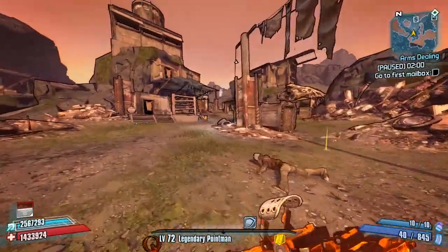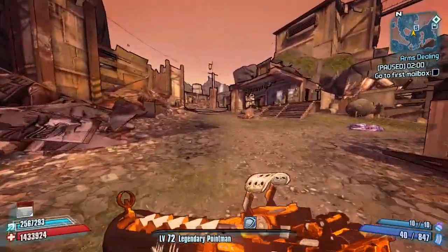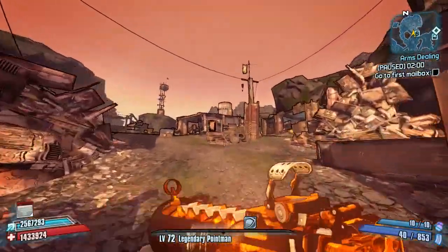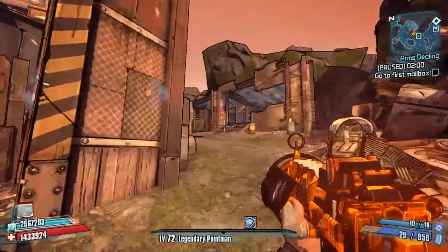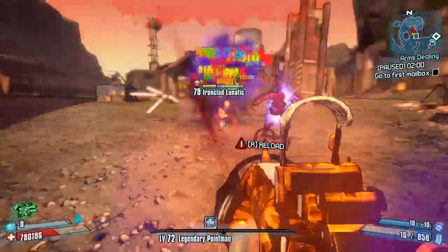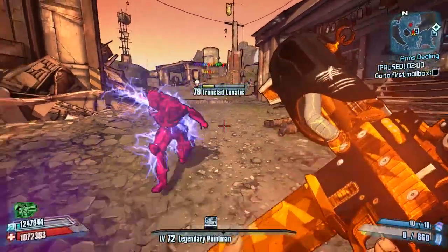He provides a stats screenshot and an ethical screenshot of the weapons on the page, so you can have a quick look at them before you try them out. He also provides a Gibbed link so you can paste this straight into Gibbed and get yourself the right one. If not, he recommends non-elemental versions with a Torque sight, a Dahl stock, the Torque grip, and the Wild accessory.